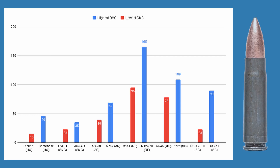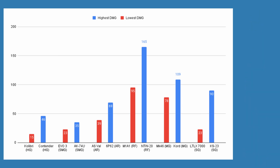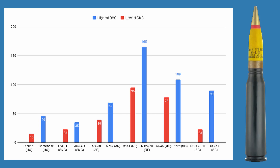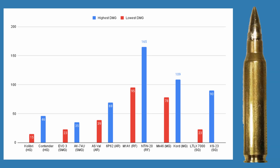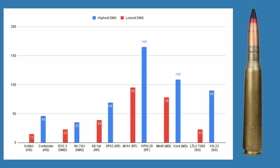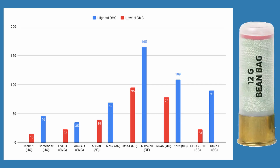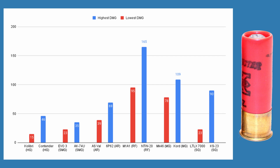SMGs have the CZ Scorpion EVO III firing the 9x19mm at the low end, and the AK-74U firing 5.45x39mm at the high end. ARs with ASVAL firing 9x39mm and 6P62 firing 12.75x108mm. RFs with M1A1 firing .30 carbine and NTW-20 firing 20x82mm. MGs with Mk-46 firing 5.56x45 and Kord firing 12.7x108mm. And SGs with LTLX-7000 firing less-than-lethal 12 gauge, and KS-23 firing 23x75mmR.